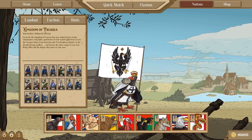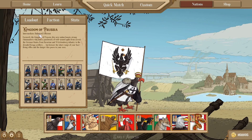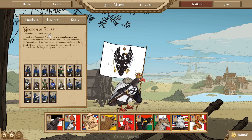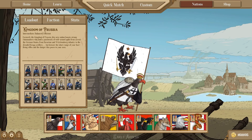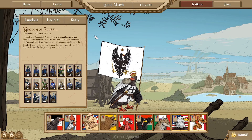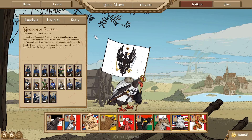As the Prussians — the Kingdom of Prussia — they're intermediate, so they're not the easiest faction, but they're also not the hardest. They're balanced. They've got a defensive play style and an offensive play style; you can play them how you want. And they're also efficient — they make heavy use of the efficiency trait. It says: formerly the Kingdom of Prussia, this new nation boasts strong commanders who lead a patchwork of well-armed units from across the German states, from Bavarian and Württemberg infantry to the dreaded Krupp artillery. But beware the short range of your fast-firing rifles and the danger this poses to your men.